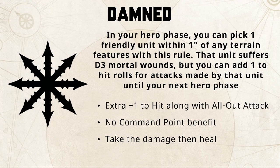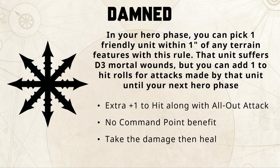Dammed terrain: in your hero phase you pick one friendly unit within one inch of the dammed terrain. It's going to suffer d3 mortal wounds, however you get to add plus one to hit to the attack rolls made by that unit until the next hero phase. This is great for monsters who are at full health — even if they take the maximum three mortal wounds, they'd likely still be at the top of their damage profile. The plus one to hit also means you can counter a minus one to hit aura, like goblin netters, so you'd still go into combat with a net plus one to hit overall.